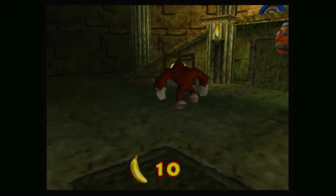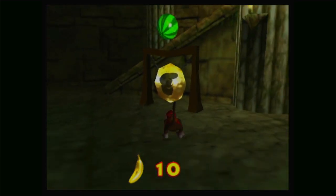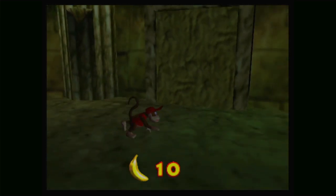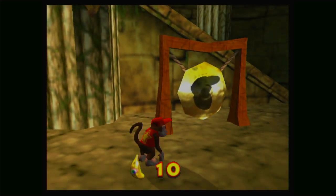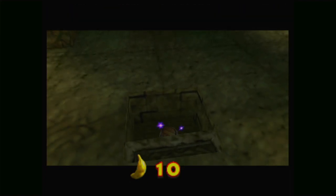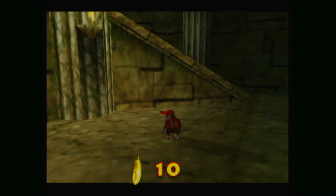There's these gongs here which have Diddy's outline on them. I think we can activate them, but I don't know if they're gonna do anything for us. Let's do our dash move into that one. Now let's go into the ground. And if we dash into this one - there we go.